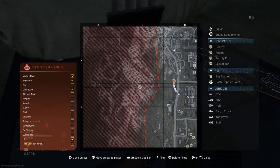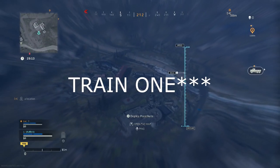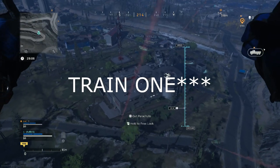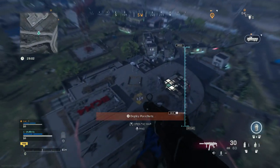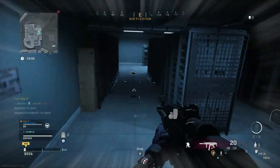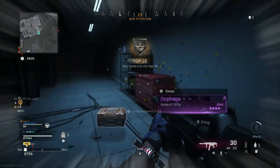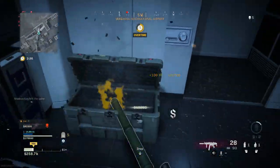I actually got the train station one because I got the check mark. I don't know how it didn't pop up at all, but I guess I did get it from just looting — might be bugged right now, but I did get it. So now we're onto the TV station. There you go, we got the TV station one — TV station done!